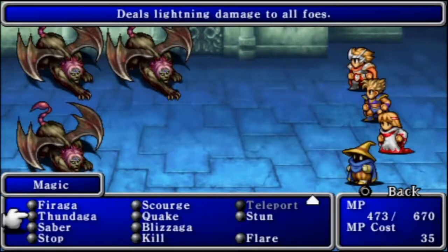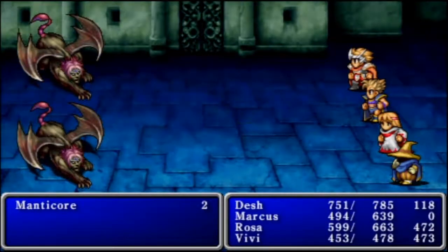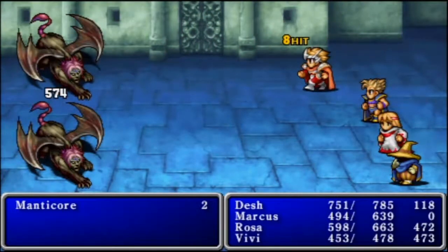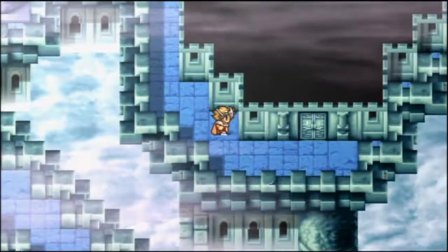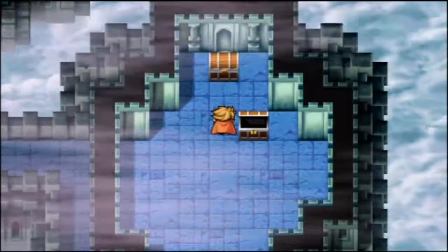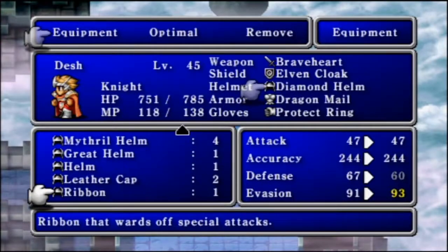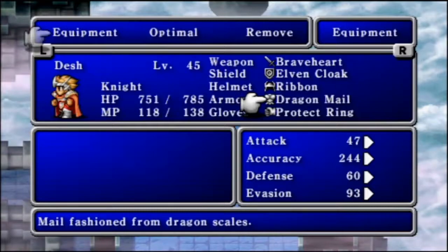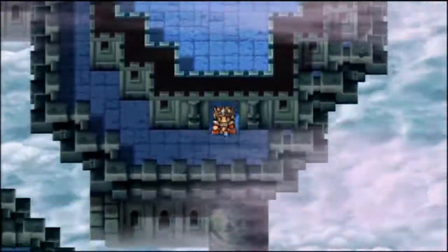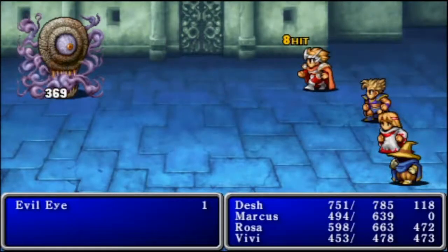And from here I get attacked by some new enemies — Manticores. I'm going to use Flare on them. I'll just use Flare on one because Vivi is so slow, or he just won't get the spell off. We got Diamond Shield and a Ribbon — the third or fourth in the game. I'll give this to Desh. It does lower his defense, but it will help his elemental defense. The ribbon protects against status ailments, so that alone makes it worth using, as opposed to whatever Diamond Helm he had equipped.